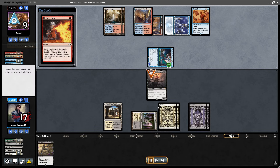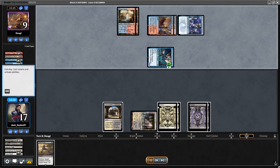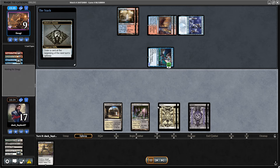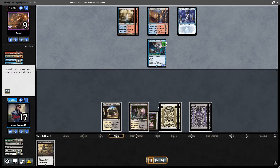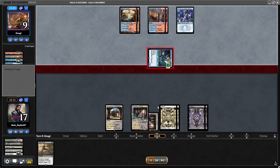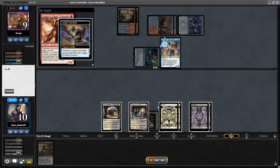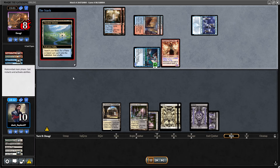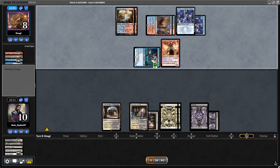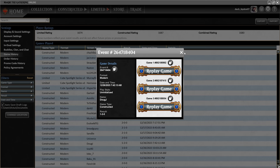Opponent finally finds Delirium or the Heat, they can kill my Sheoldred. Now they have a big Murktide on the field and I need exactly the One Ring or something like that. My draws were not good — flooded with 7 lands on the field, which is way too much for a deck like this. Opponent put me on 10 life with 10 power, they have the kill for next turn. I draw, can't do anything, and that is the game.